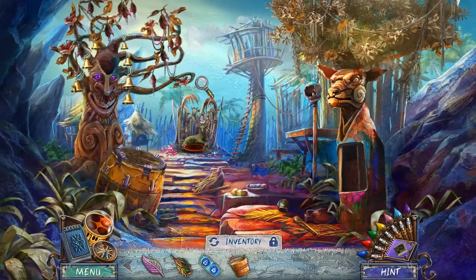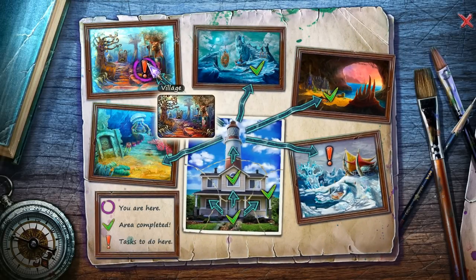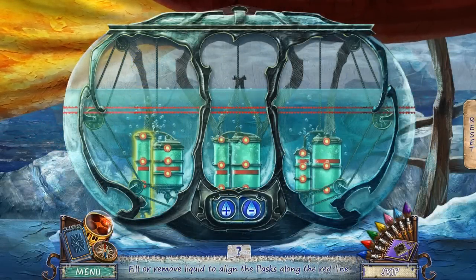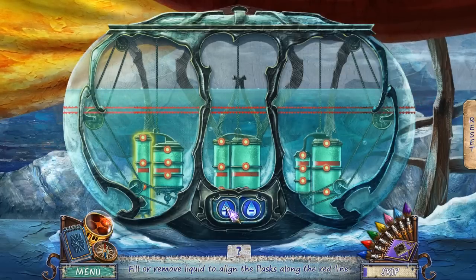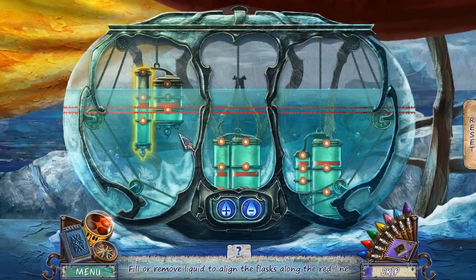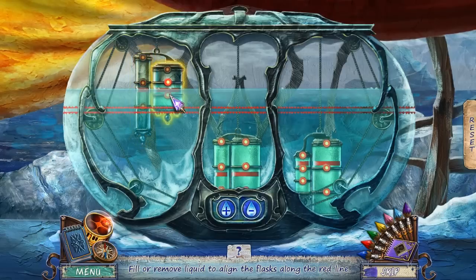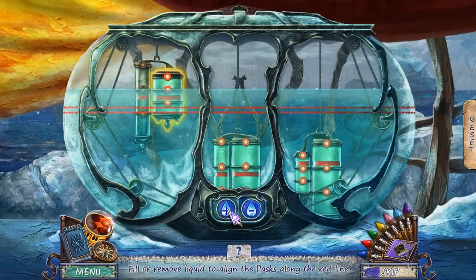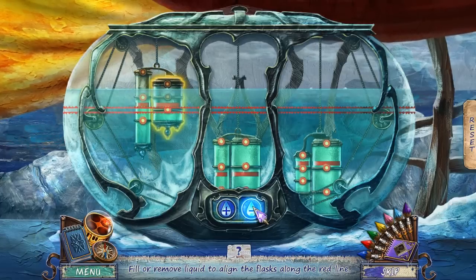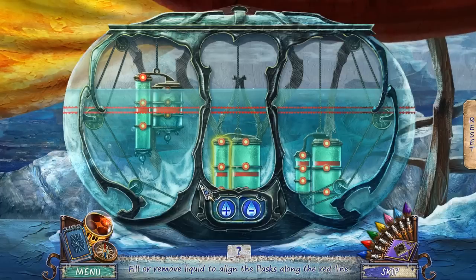Now I've got myself a bucket, so I can get some water. Let's go back over this way — I think the control panel is gonna work here. Fill or remove a liquid to align the flasks along the red line. How does this even work? Oh, I see. This is kinda neat. I need to do it over here, apparently. Oh wow, that one worked actually! Ha ha ha! Nice! Take it out of the heavy one. Whoa!